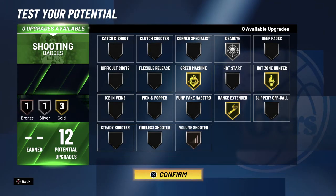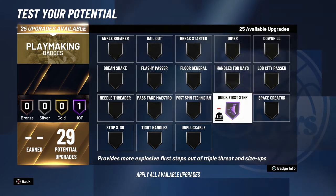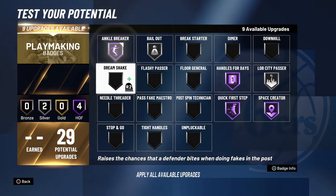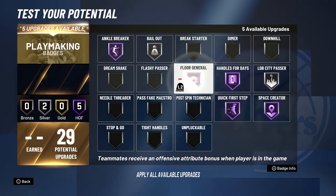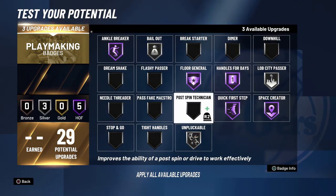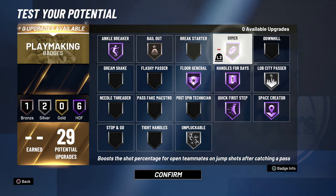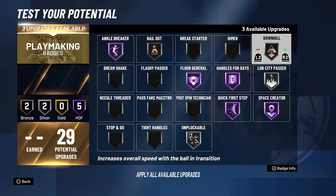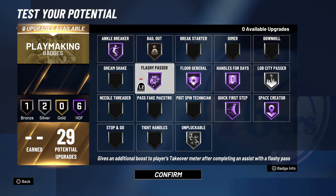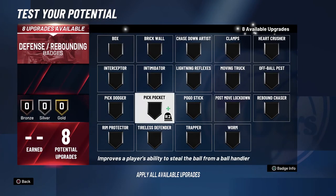For shooting we went with Green Machine, Range, Hot Zone Gold, Dead Eye Silver, and Volume Shooter on Bronze. For playmaking — 29 badges — we went with Quick First Step, Handles for Days, Space Creator, Slob, Pass Bailout, Ankle Breaker, and nine left for Floor General. I also put Unblockable on silver, and Dimer Hall of Fame with Bailout Bronze. You can go with Tight Handles Hall of Fame or Flashy Passes to get your playmaking takeover quicker, but I'll go Dimer so my teammates are greener.